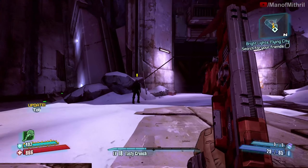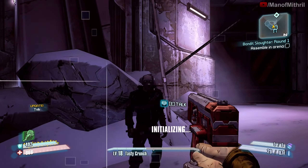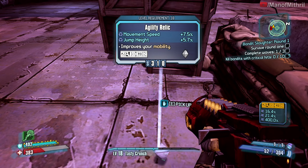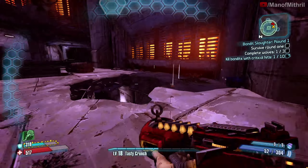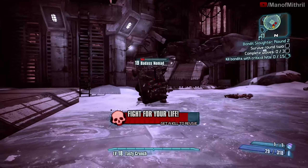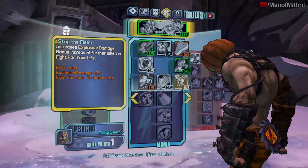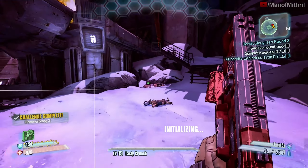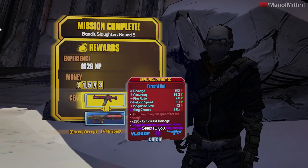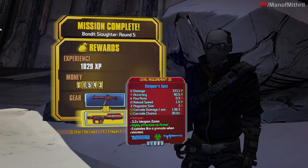Looks like we need to do the Bandit Slaughter, so let's get started. Oh, would you look at this — a relic that gives movement speed and jump height, that's kind of cool. Level up. We turn in the quest and we can get the Apex or the Hail, but we're looking at the Apex.